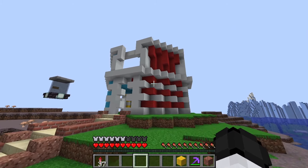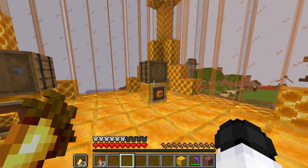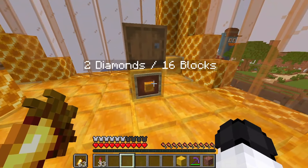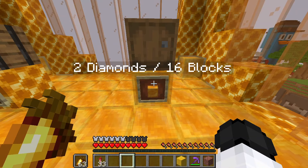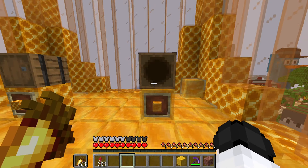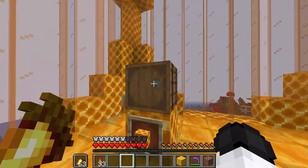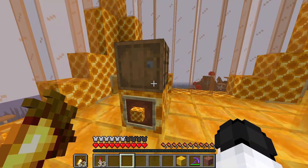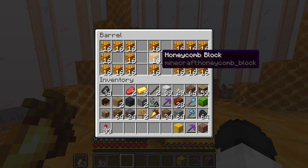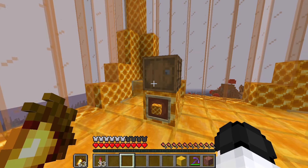The next shop is a honey shop. I recommend selling both honey blocks and honeycomb, since those are the most commonly bought honey items. For pricing: 16 honey blocks for two diamonds is totally fair — honey is super hard to get and requires a lot of glass. For honeycomb, one diamond for 16 blocks is fair; you could bump it to 32 since honeycomb is easier to get than honey blocks. People will buy it at these prices.